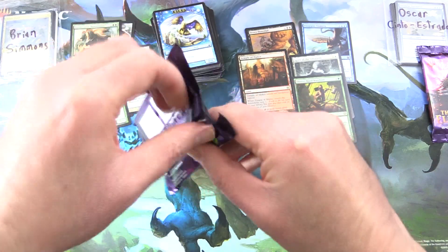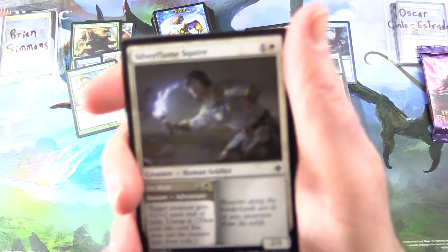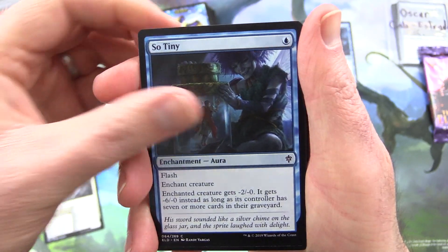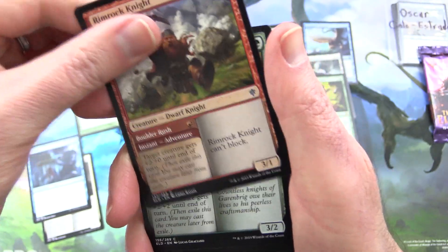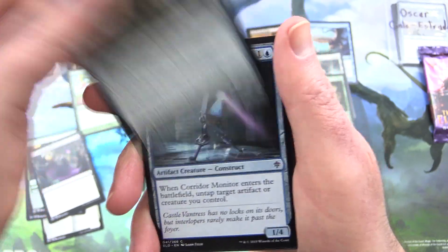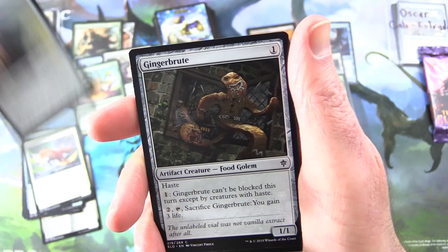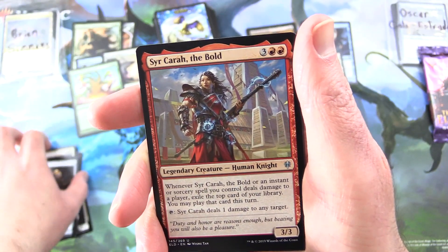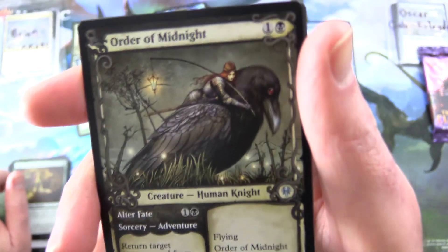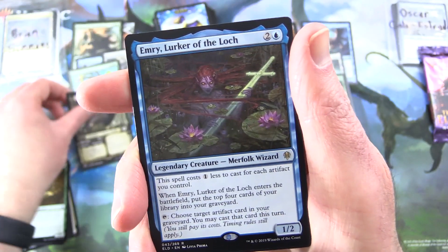Moving back to Brian here — Throne of Eldraine. Hope we get a bit of spiciness in the close here. We have Silverflame Squire — so tiny — Rimrock Knight, Garenbrig Carver, Festive Funeral, Roving Keep, Corridor Monitor, Flutterfox, Crashing Drawbridge, Gingerbrute. Uncommons: Syr Carah the Bold, Edgewall Innkeeper, Order of Midnight Showcase — got the playmat of this, very nice. I'll put this in for you as well.